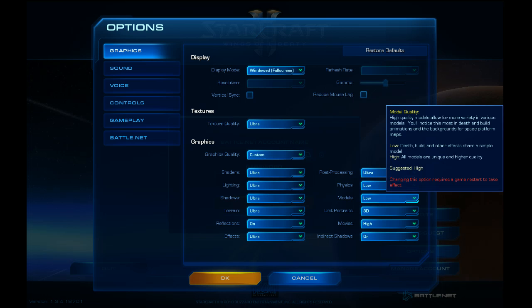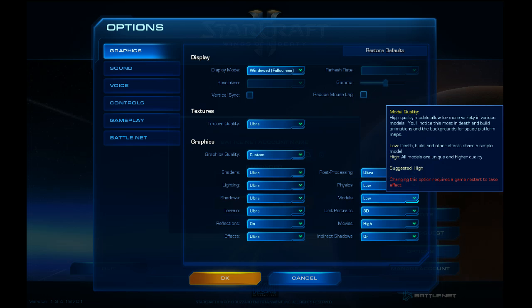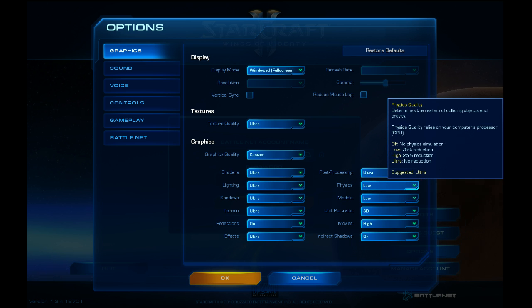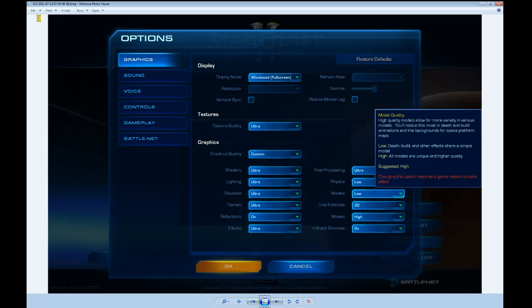I encourage everybody to take a closer look at all of these settings labeled as CPU intensive. You will no longer be disappointed by having a Core i7 — basically the fastest processor money can buy — and not getting the optimal performance you're looking for. Stay tuned for more to come. Thank you.